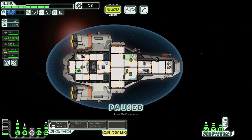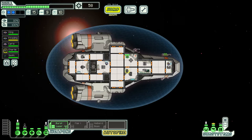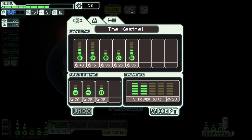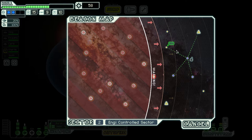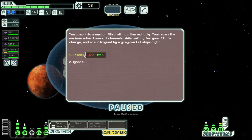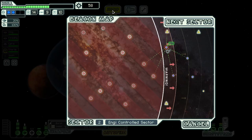That's a shame, I should have paid more attention. Let's get Feared Him healed up and send everyone back. What I'm going to do now is get some upgrades. We don't have much money but I'll get another weapon power bar, which will allow us to activate the flak. That's going to be a much more potent weapon system.